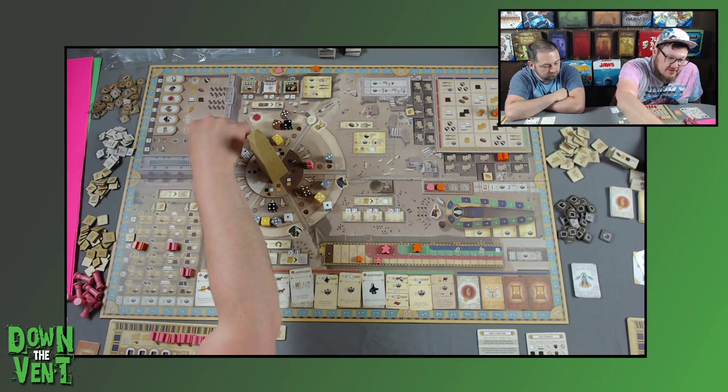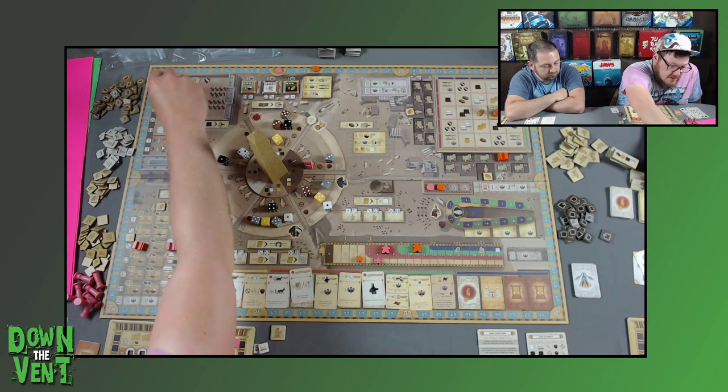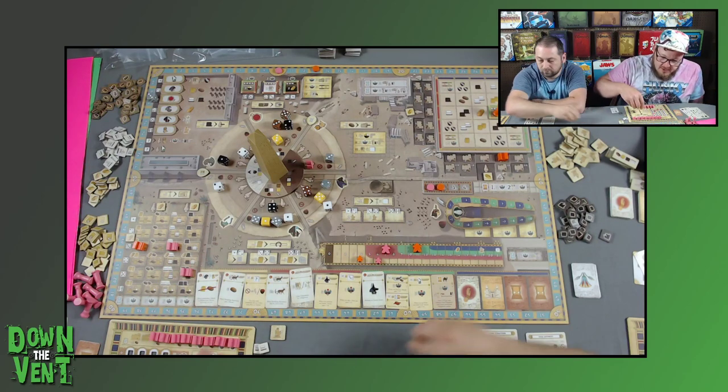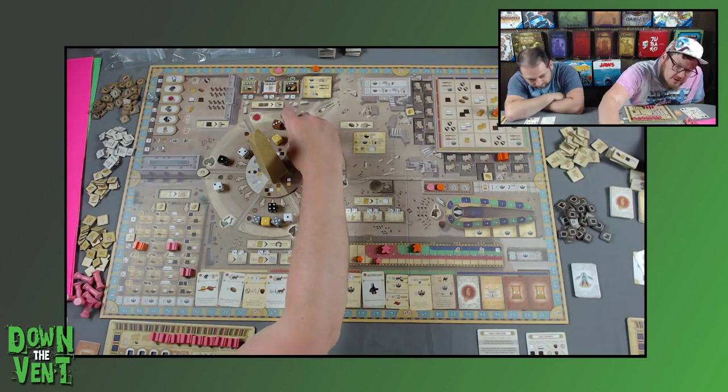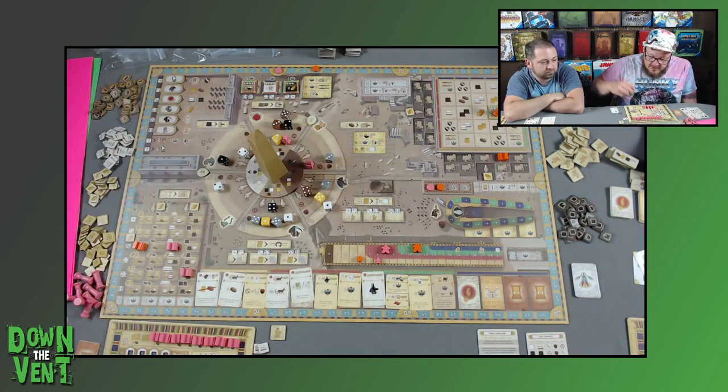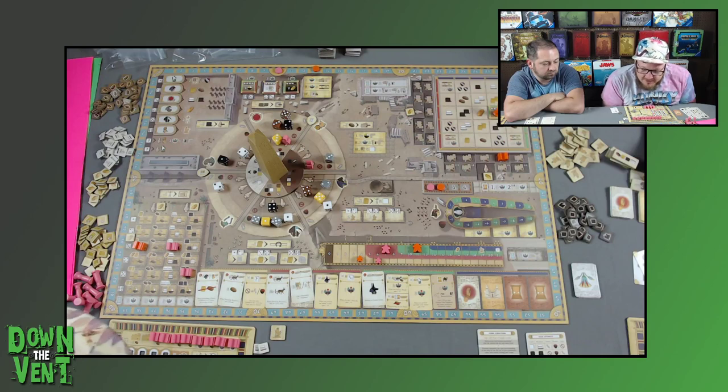I'm going to take this three here to do this — to build a statue. It cost me three granite. There's three granite. I'm going to put it here in the Horus area. That was dark side, not light side.